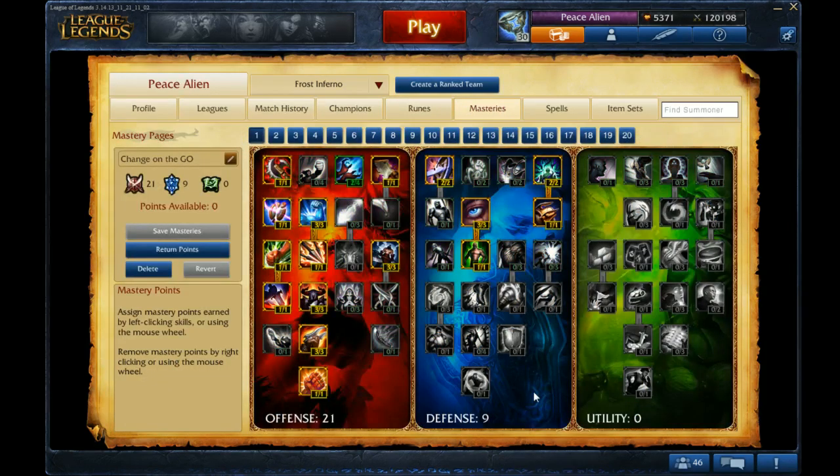As for Masteries, I suggest going 21-9-0. You can go 9-9 in offense and 21 in defense if you want, but I feel like 21 in offense is better, as Lee Sin is a bit of a snowball-y champion and you want to focus on getting kills early on.